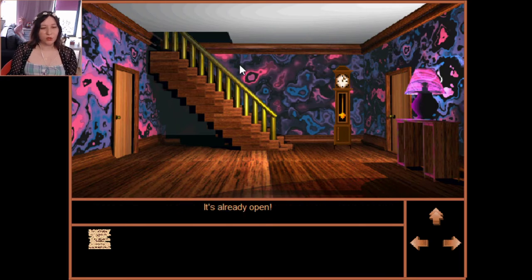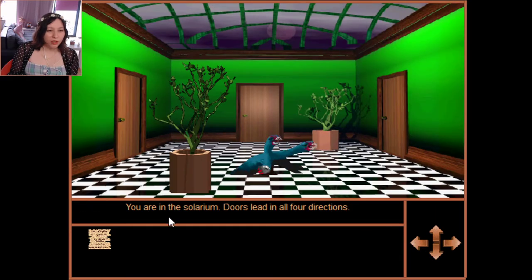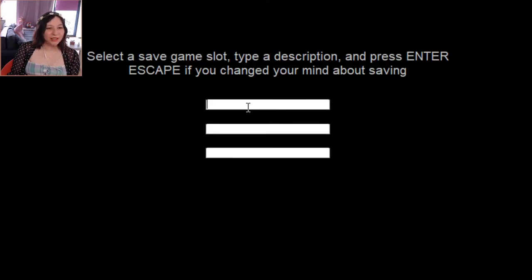Should I put something in there? Let's go upstairs — let's go left. We're in the alarm room, doors lead in all four directions. Oh, there's a monster — let me save first, I think the monsters can kill me.